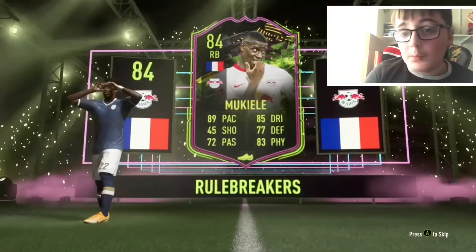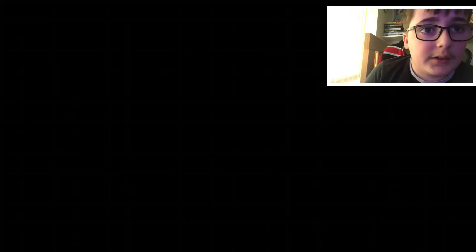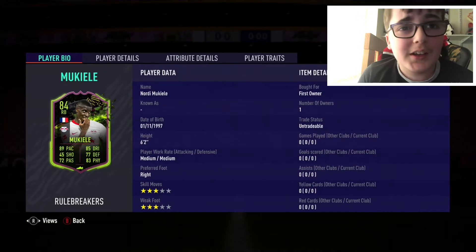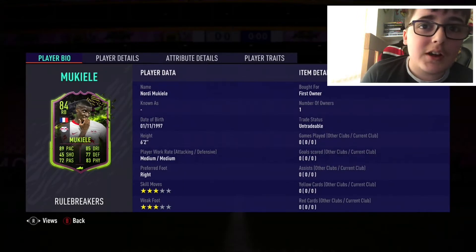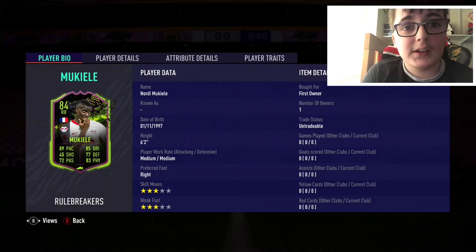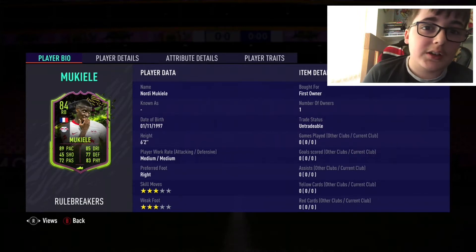I had his card on loan. Yeah, it looks like a banging card. Let's go ahead and talk about the card design — oh my, it looks amazing. 84 rated right back, French, he's 6'2", 89 pace, 45 shooting, 72 passing, 85 dribbling.